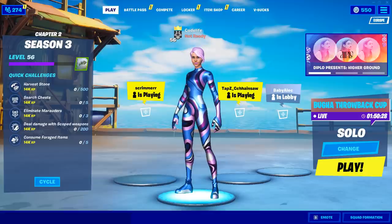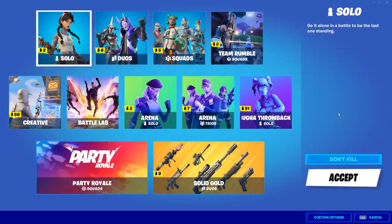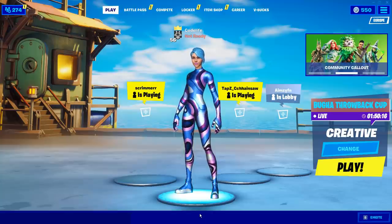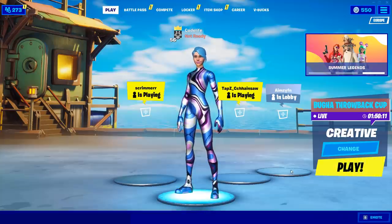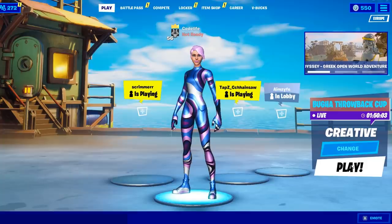To get your hands on the charge shotgun in a creative 1v1 private server, the first thing you all need to do is select the creative game mode in Fortnite. After doing that, you want to do a pretty swift action to trick Fortnite into thinking you're playing a fill game mode when in reality you're playing a non-fill. To do this, you want to click that big yellow play button and then straight after that quickly click the change button just like this on screen.